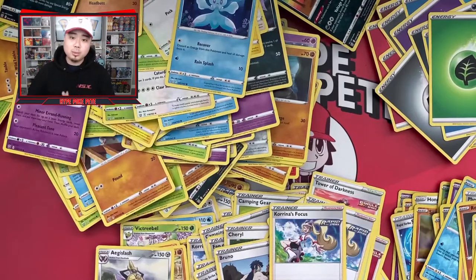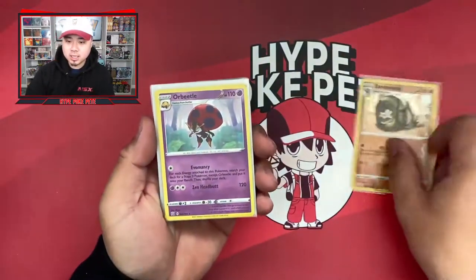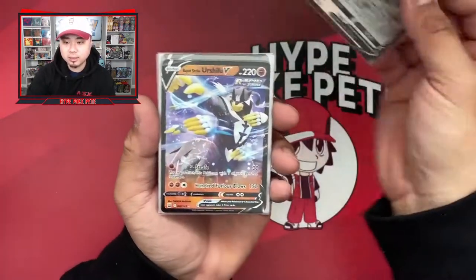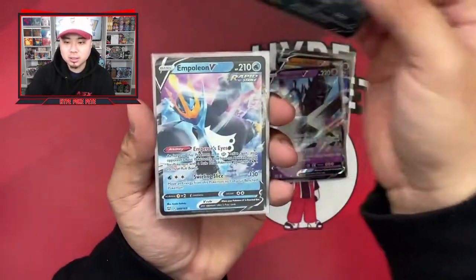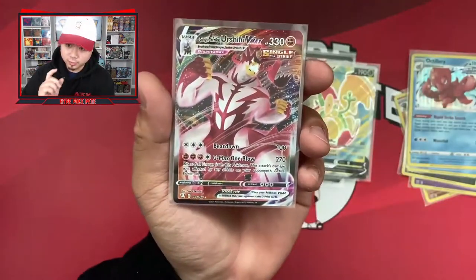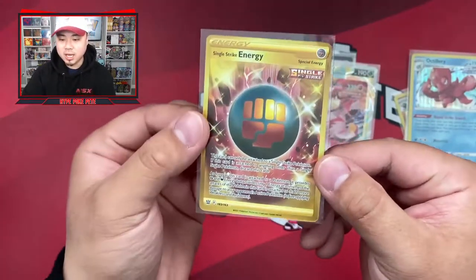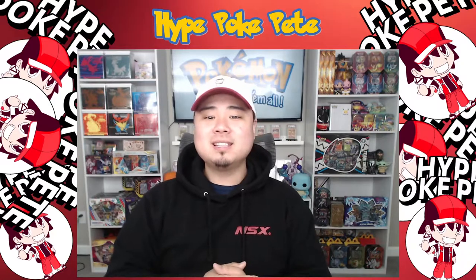I'm going to sleeve these up and show you guys what we got. Here are the pulls: Sandaconda, Orbeetle, Crobat, Arcanine — got two of those. V cards: Stoutland V, Rapid Strike Urshifu V, Necrozma V, Tyranitar full art single strike, Empoleon V, and Flapple V. Who would have known I'd love a Flapple card! Urshifu V-MAX single strike — that card is sick. And the last card: Single Strike Energy Gold, 183 out of 163 — freaking awesome! If you enjoyed the video, leave a thumbs up, comment, and subscribe!